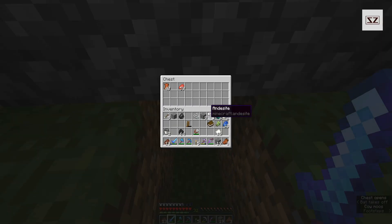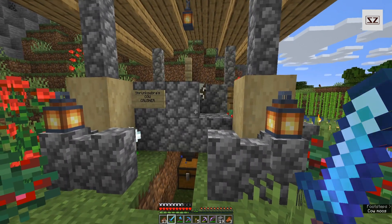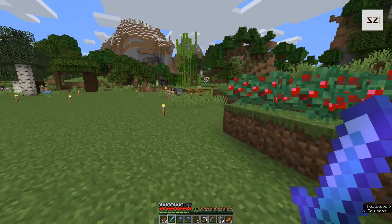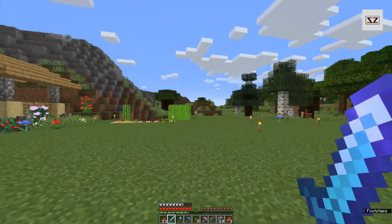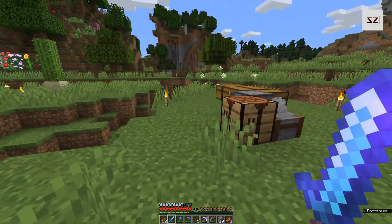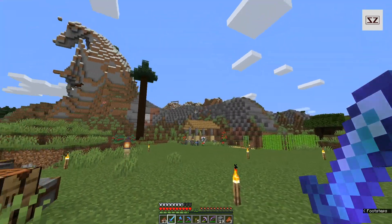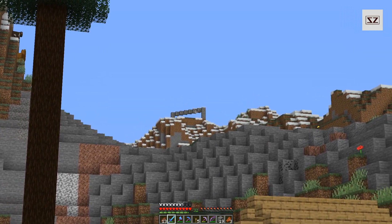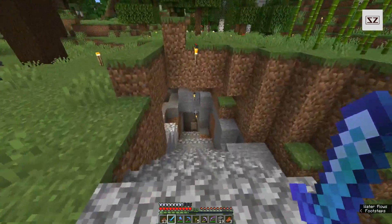We've got a little bit of gardening going on here, nothing too big. The cow crusher is pretty simple — you just feed them wheat, they enter the cram and end up dying and dropping their goods. We've got this little berry farm here, it's a nice starter farm for starter food. I died probably about three or four times trying to get down into a cave system here. Over there you can see the ice pool and let's head down here.